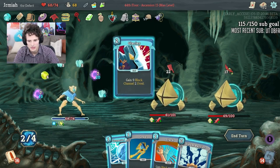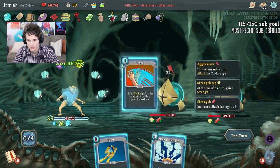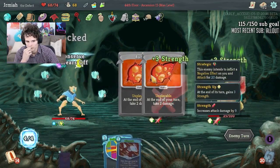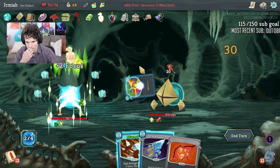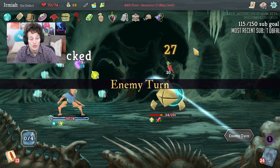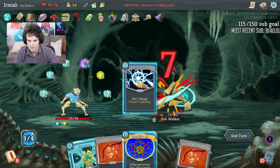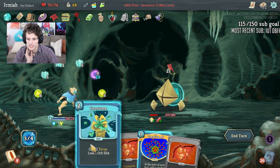That's doing 20 damage. I have 15 block — we're good on block. The Barrage is insane! Blizzard's doing 21. Oh it's GG! It's not doing double damage — no it's not. So Consume is giving me six more block.